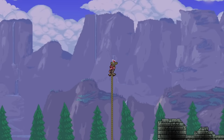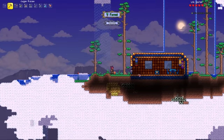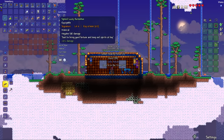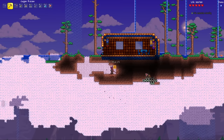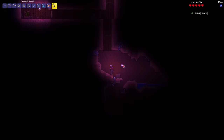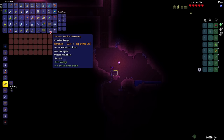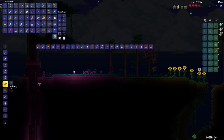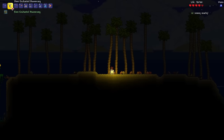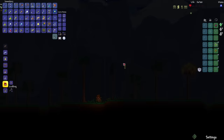I'm almost at the end of the right side of the world, but I do see some water here, which is a good indication that there is a Sky Island above. Yep, there is a Sky Island. I'm hoping for the Star Fury in here. I'll take the Lucky Horseshoe — that's going to negate fall damage. I also found the Wooden Boomerang, and it has Demonic on it. But that's not going to last for long since I'll be turning it into the Enchanted Boomerang right away when I find a Fallen Star.